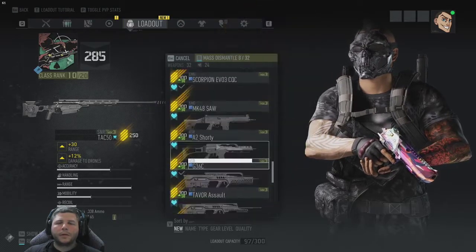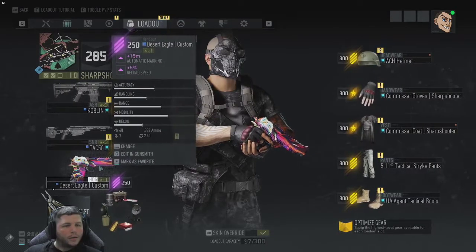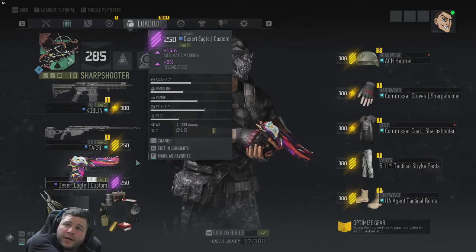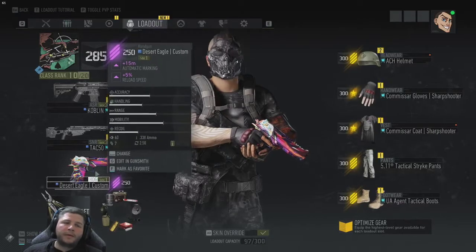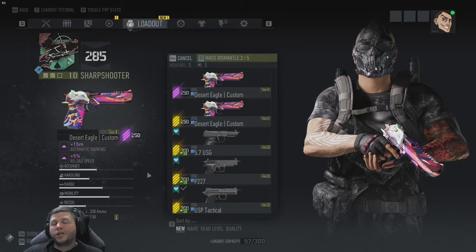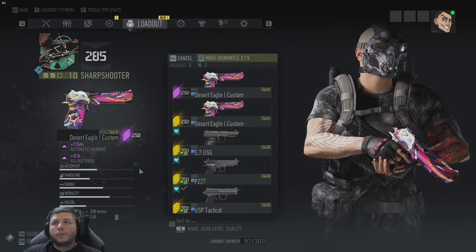You can hold up to 32 to dismantle, and you can hold up to 300 pieces total. Note that there is no inventory in immersive mode — in gear score mode there is. But that is how you change out your weapons by crafting a blueprint. Hope that helps!